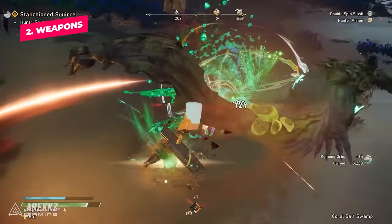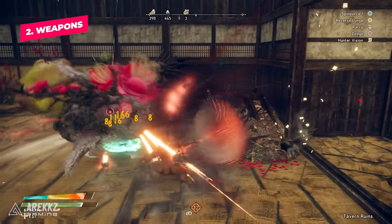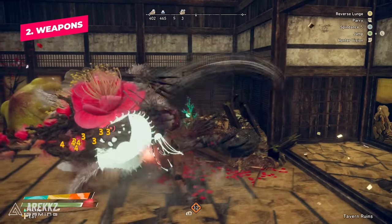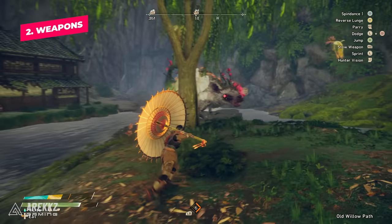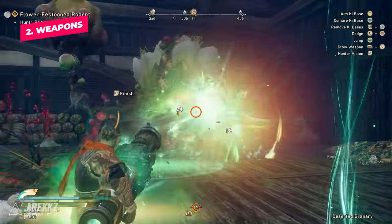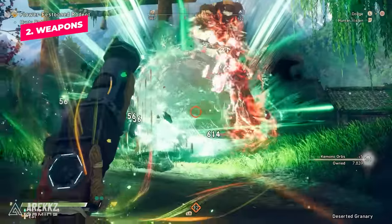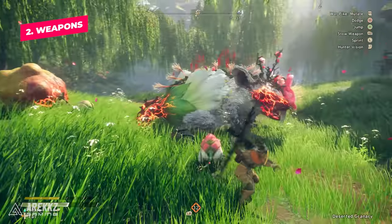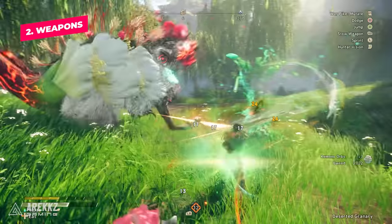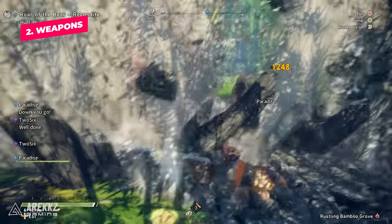The Nodachi is definitely one for Greatsword players. The Bladed Wagasa is the only weapon in the game that can parry, functioning more like the Longsword in recent Monster Hunter games with a heavy focus on parry gameplay. The Hand Cannon is an even more stationary heavy bowgun, but with a giant laser beam that does incredible damage. The Karakuri Staff is kind of like this game's Charge Blade without the guard points — it's all about charging up gauges, morphing between different weapons, and unleashing a powerful attack.